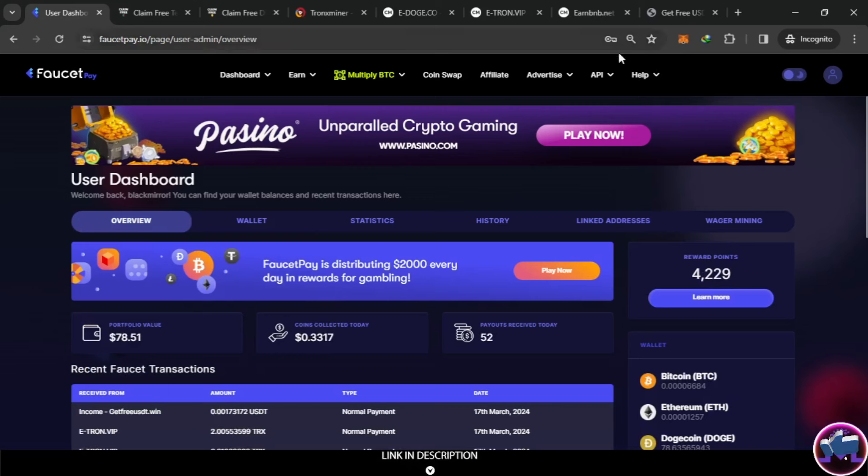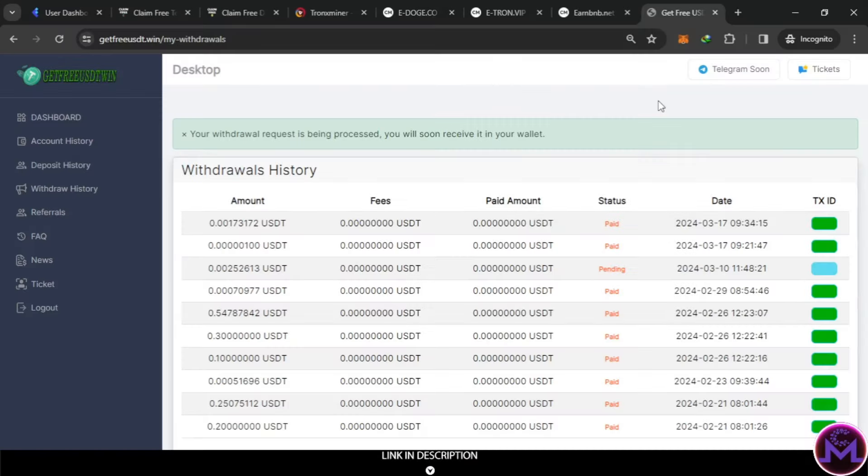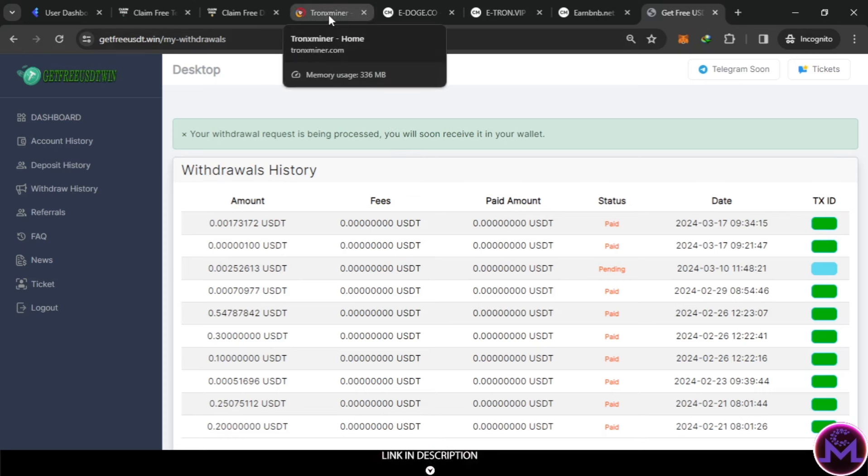I'm going to leave you all of them in the list except the BNB one. This one is still working. Now for the giveaway question — what you do is answer the question and put the answer in the comments along with your payer ID. If you can't put it there, put it in your About section. The question is: how many referrals do I have on Tron XMiner? Just put the answer and your payer ID in the comments. I'm going to look for it and send you $1. That's all for this video — thank you my friends for watching and have a great day.